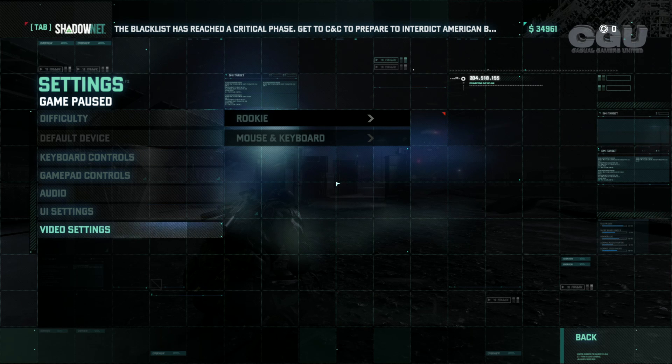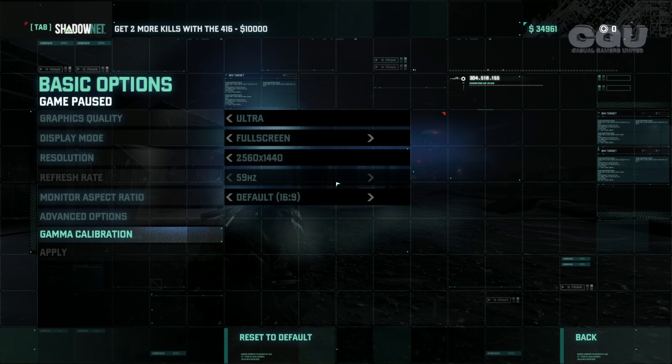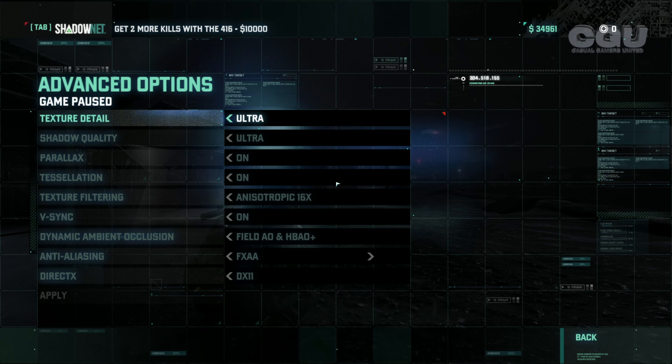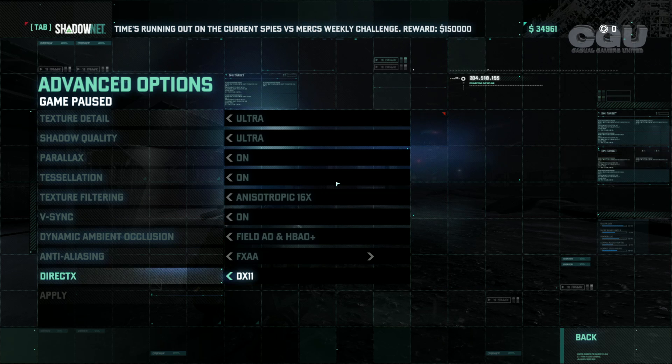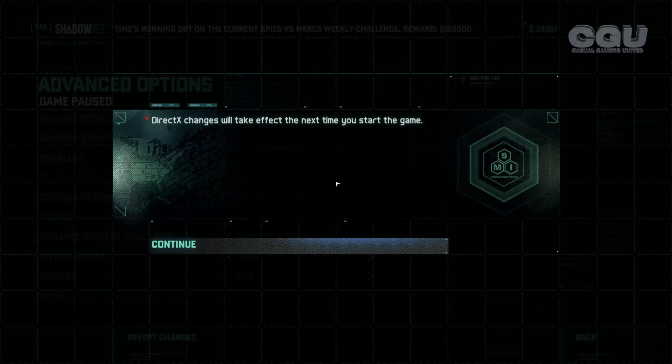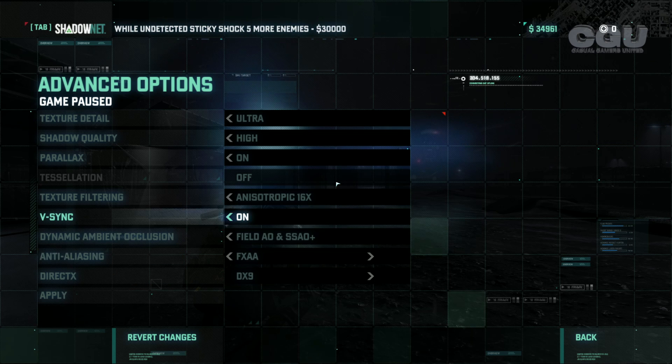You can find the settings in video settings, go to advanced options. So there were the DirectX settings — go to DirectX 9.